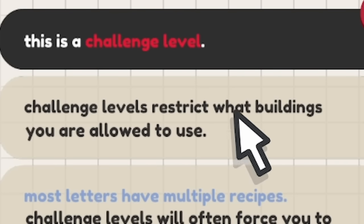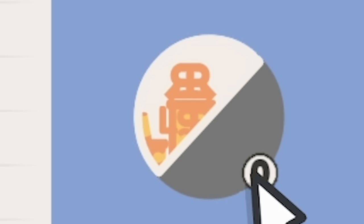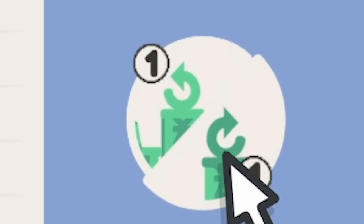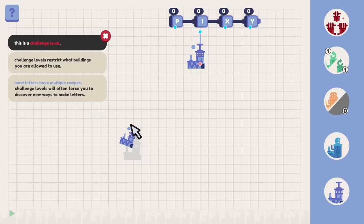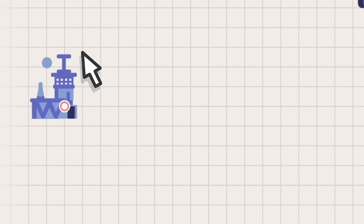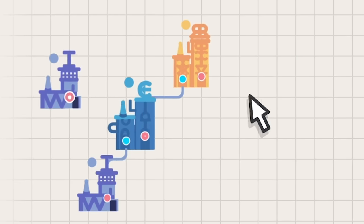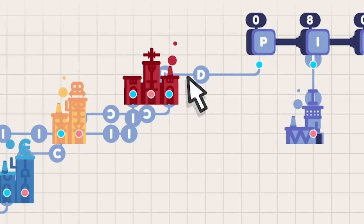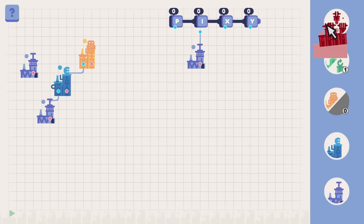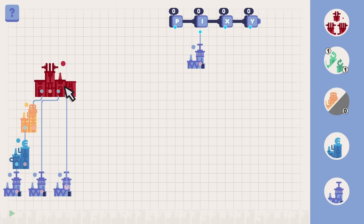Oh so this is a challenge level. Challenge levels restrict what buildings you are allowed to use. So there are different ways to make the same letter as we found out earlier with F's and stuff we didn't mean to make. We don't have a mirror of that direction, and we've only got one of each kind. I'm gonna start off with the I because that's easy. Then what about the P? The P is gonna be a vertical I and then a reversed C. So if we have those three in a line, I think that should make a C and then merge into those. I reckon this should make a P because we got a C that gets curled that way - oh it made a D didn't it?